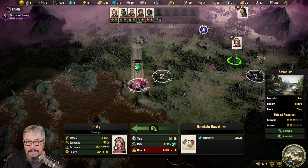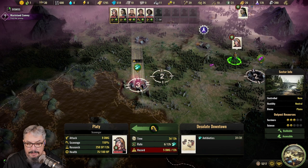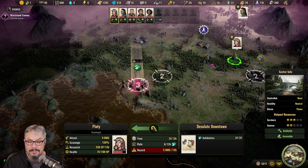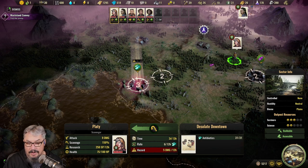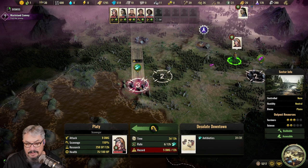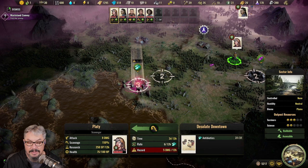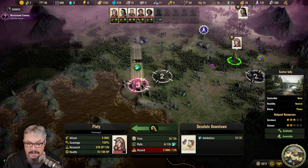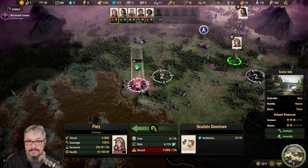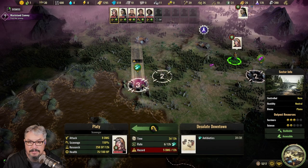You need to factor that in. She has 75 out of 100 HP and it's going to take 2 days and 13 hours to scavenge this. That's 5 damage per 12 hours — 10 per day — so she'll lose about 25 HP total: she'll survive and drop to around 50 HP. We'll get 31 antibiotics from it. So that's what all those stats mean — right-click to start scavenging.